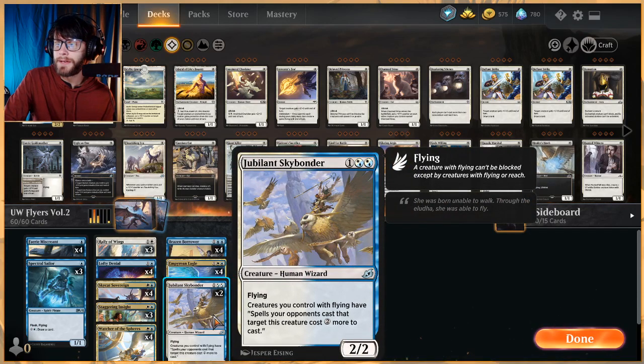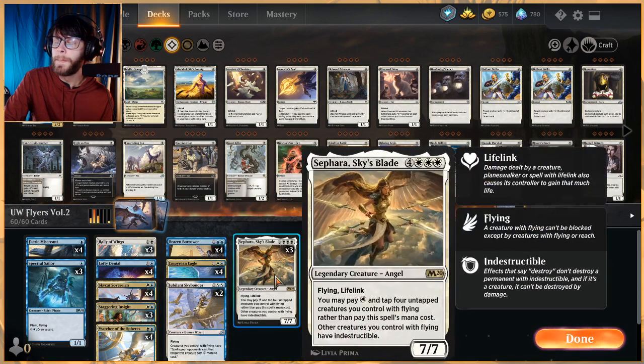Jubilant Skybonder is another Ikoria card — a 2/2 for three, only as a two-of. Creatures you control with flying have spells your opponents cast that target them cost two more. This is very much a protection card. Against the right deck it can stave off removal spells like Murderous Rider — all of a sudden they cost five to actually kill one thing. That not only keeps them off it in the early game but takes their entire turn on turns five and six.